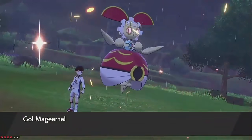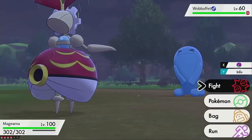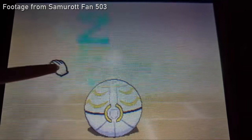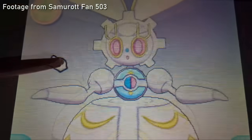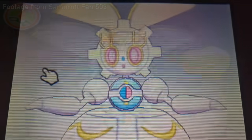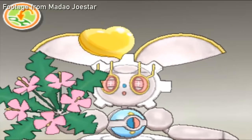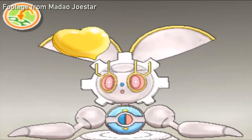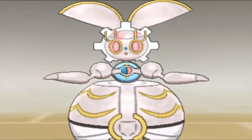Magearna also does a similar transformation when it's sent into battle, coming out of its Pokeball-like shell. Magearna also retreats into its fallen Pokemon form in Pokemon Refreshing and Pokemon Camp whenever it sleeps or when petting it. It will also try to high-five you using the flowers in its hands from its signature move, Fleur Cannon. These may not be battle animations, but I think it's kind of cool that Magearna is basically designed as a toy to play with in these modes, especially since it's a Pokemon that was intended to be played with by the King's Daughter.